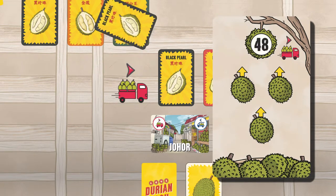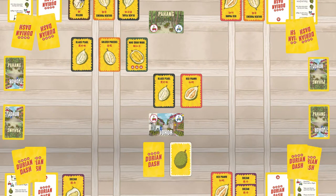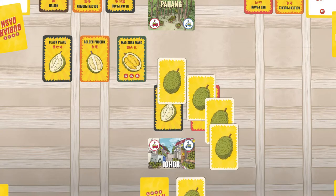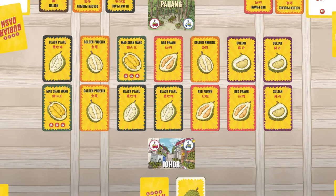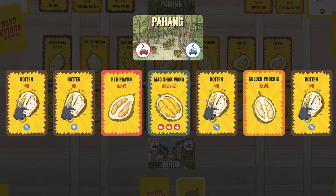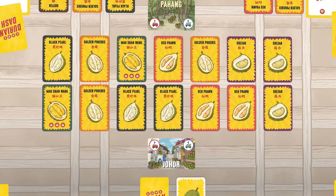Before going into the next turn, we first have to resupply any rows with 3 or less Durians. Johor has 2 cards left and Pahang has 3 cards left, so both rows will be resupplied with cards from the Durian card deck. Always fill the row with cards starting in Pahang and from left to right. A special note: if there's ever a row of cards with an equal number or more filled with rotten Durian, before going into the new round, remove all the Durian cards from the row and refill with new cards from the deck.